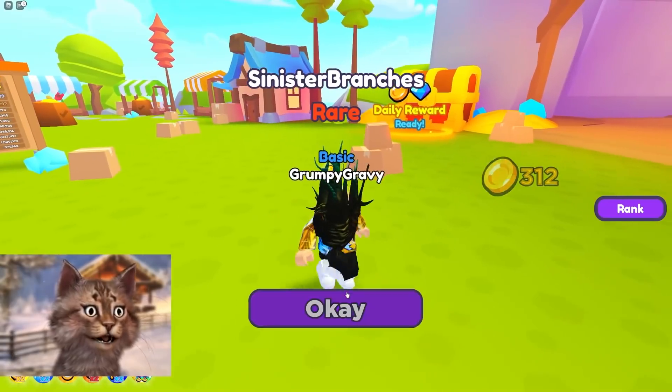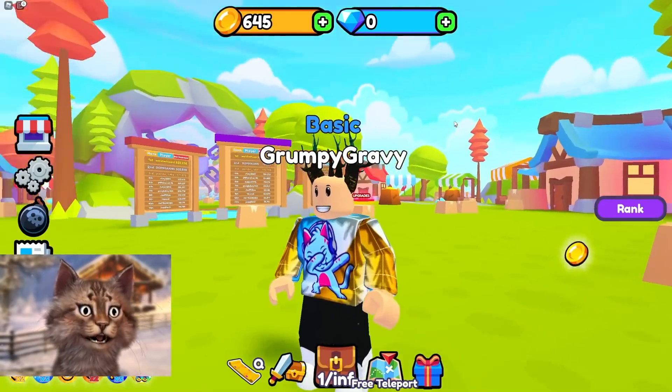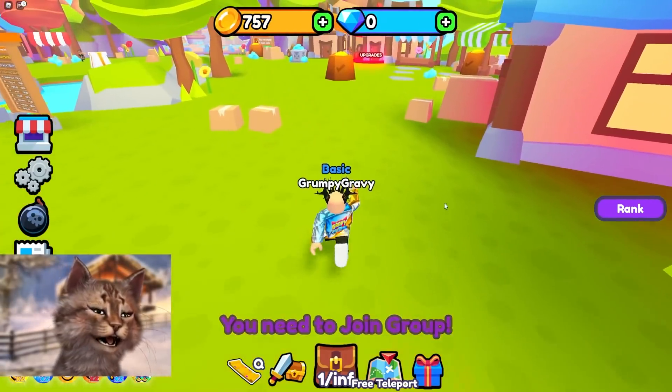Start punching stuff. So in this game you punch stuff and you get a hat. And then you can equip the hat — equip the best. I'm no longer bald. I have a hat. We got our first hat, but we gotta get an infinite amount of hats, so let's do this.